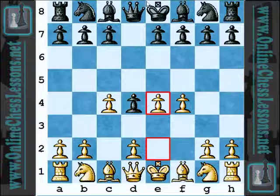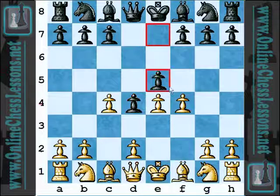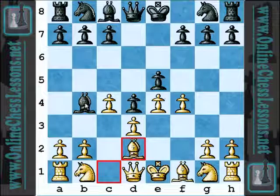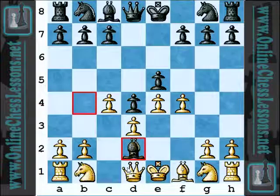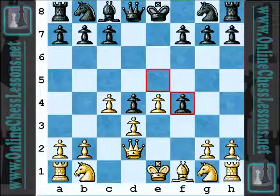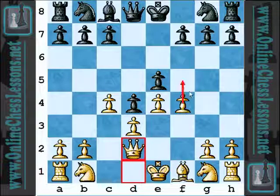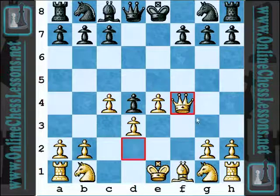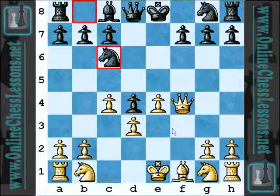After E4, black plays E5 — seems reasonable. And after D3, Bishop B4 check. Definitely like Bishop B4. Bishop D2, and now after Bishop takes, obviously Knight takes is going to drop a pawn. So Queen takes D2, and E takes F4 here. I understand you don't want to allow F5, so it does make sense. You want to open up that E5 square. Now Queen takes F4, and Knight C6 — still a pretty strange opening.